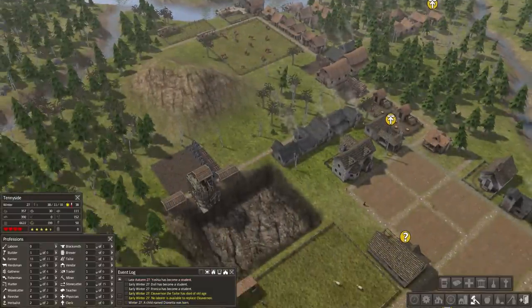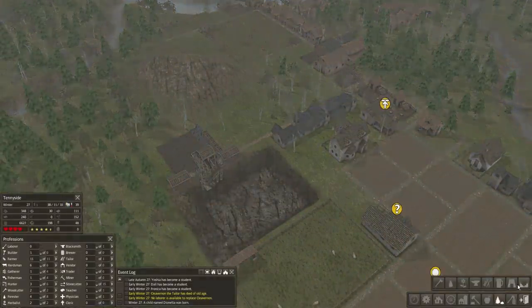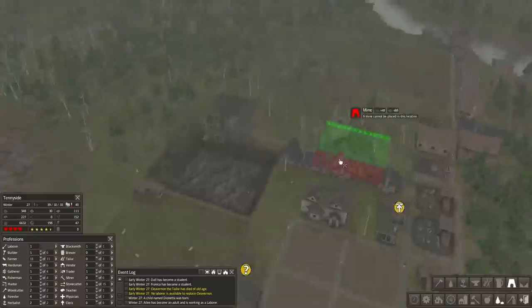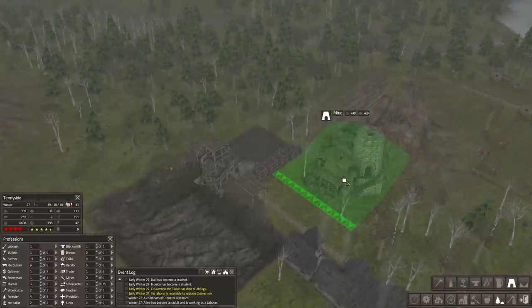To set up a mine, we go over here to our resources production tab — that's number seven — and select the mine. We'll turn this around sideways and place it.